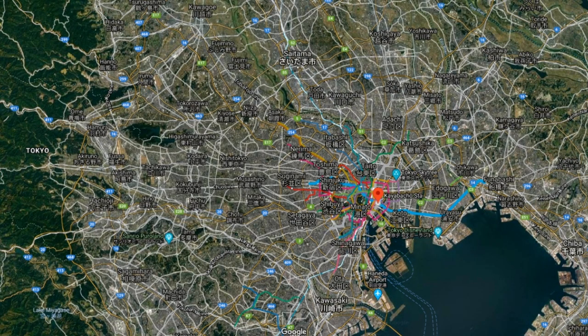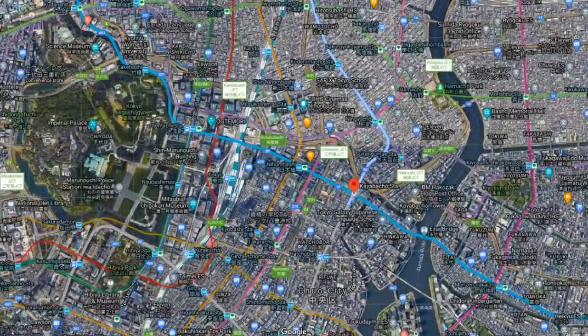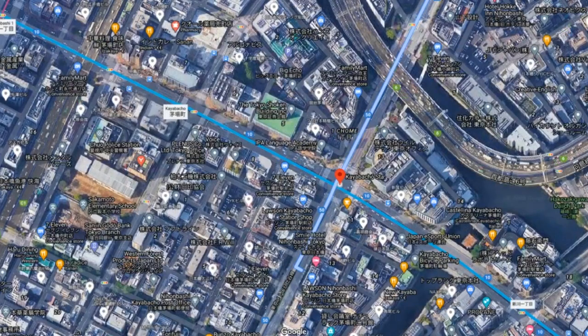Step 1: Take the Hibiya line from Akihabara station and get off at Kayabachou. Go to the platform heading towards Hatchobori and underneath the iron bars there, you'll find salt placed on the ground. Scatter that salt with your feet.